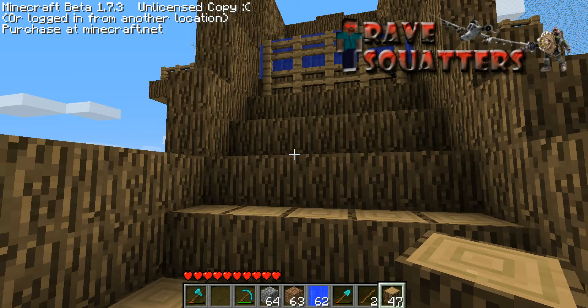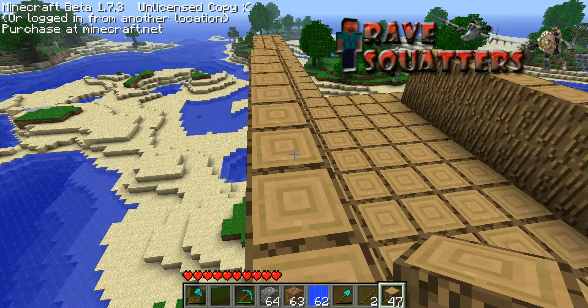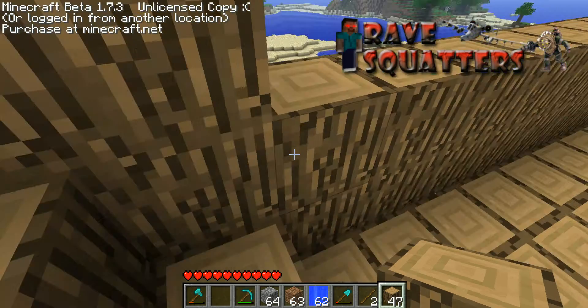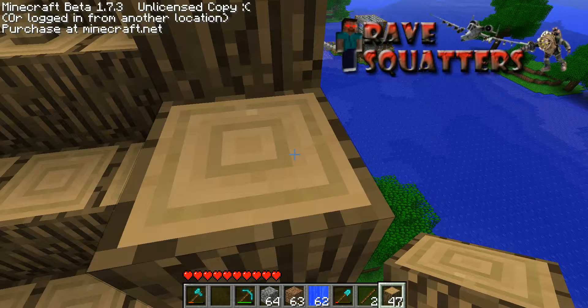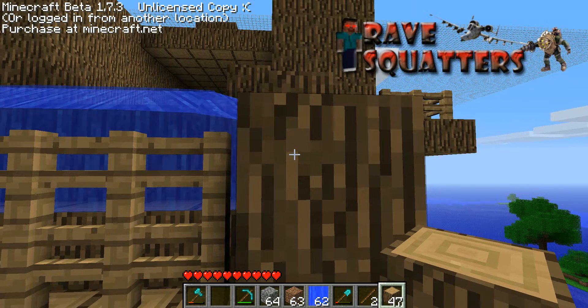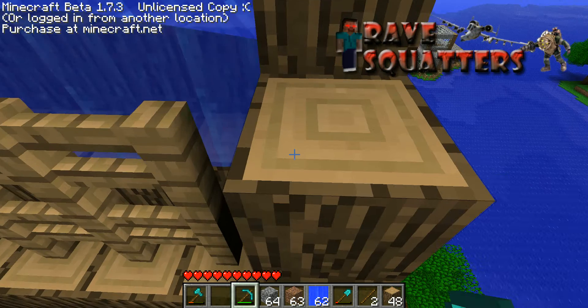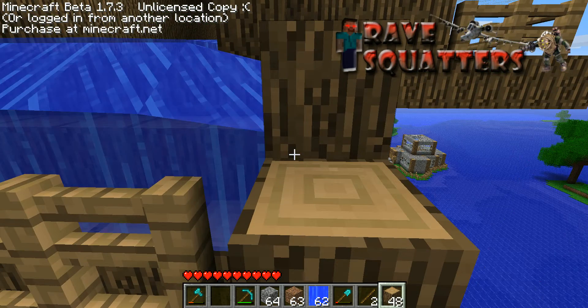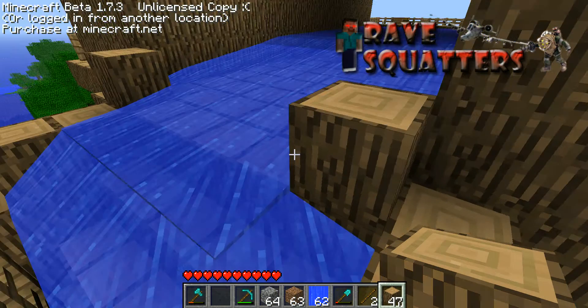At the moment I am in the process on top of my treehouse of making my slide. Callum, the other Rave Squatters member, has already made a boat system — pretty much your pressure plate is like redstone.